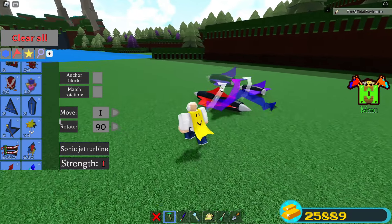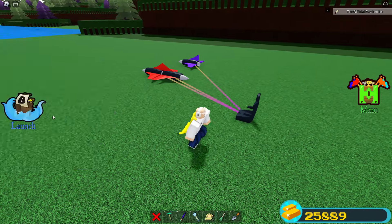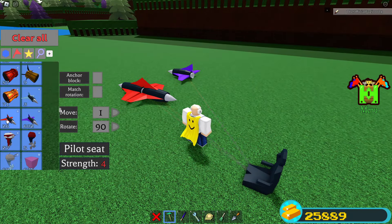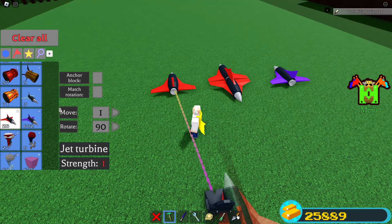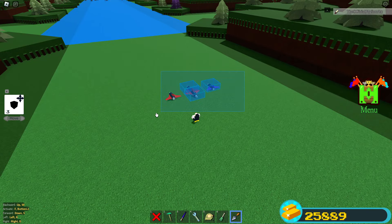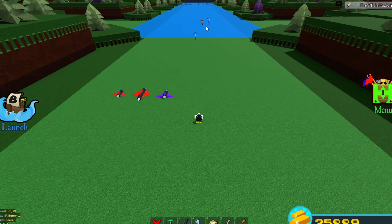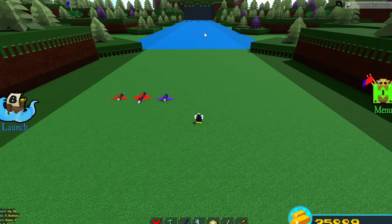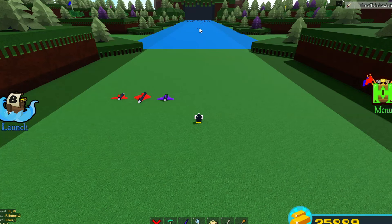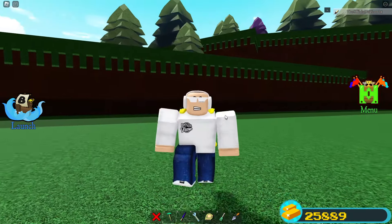If you place two red jets facing each other, it actually gives off the same speed as the purple jet. I'll place this normal red jet down and you can see — activate both, and look at the red and purple jet side by side. They are literally at the same spot. The normal single red jet is behind them. So if you wanted a faster red jet, that is one way to do it.